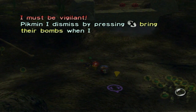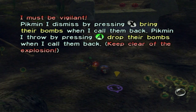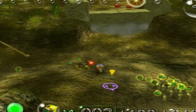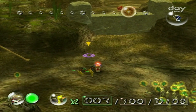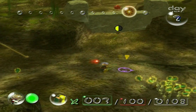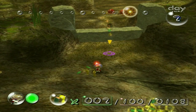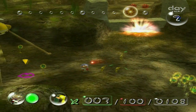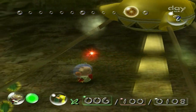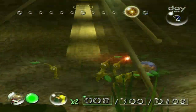Pikmin I dismiss by pressing X bring their bombs when I call them back. Pikmin I throw by pressing A drop their bombs when I call them back. When I touch Pikmin directly, they keep their bombs and fall in line. That is really good to know because Bombrocks are very dangerous, and there have been many times where I have had a Pikmin drop a Bombrock in the area where he or a whole group have gotten blasted to smithereens. There is no greater pain than seeing an entire group of Pikmin get blown up.